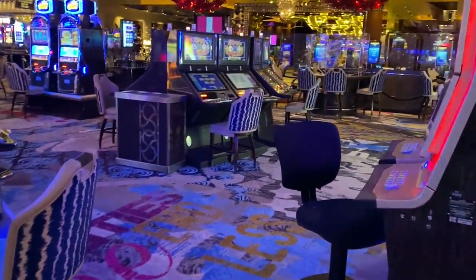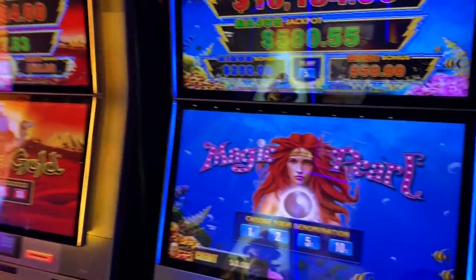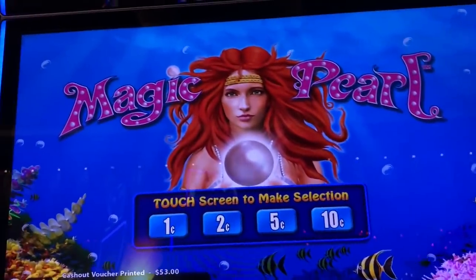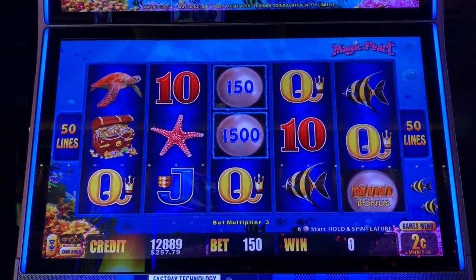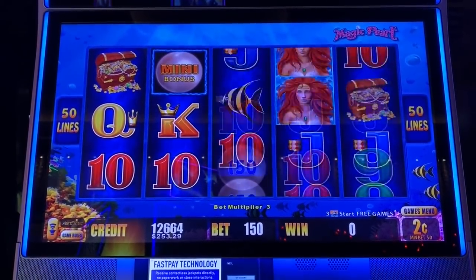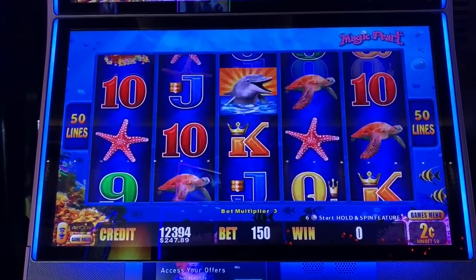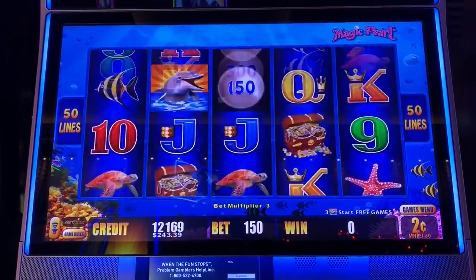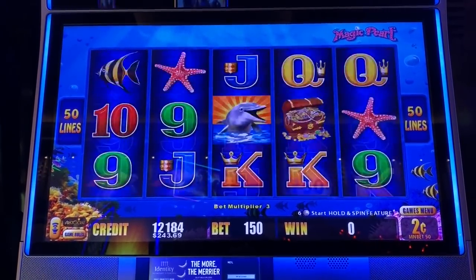We can see if Lightning Link is going to be any better here. Check out my majors here. Let's do some of the Pearl. We'll do some two cent denom.